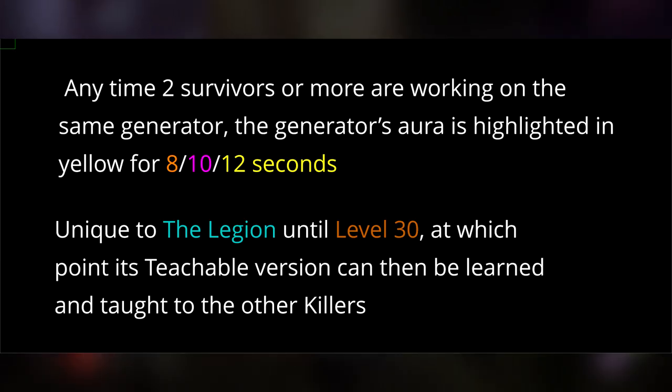First we have Discordance. Anytime two or more survivors are working on the same generator, the generator's aura is highlighted in yellow for 8, 10, or 12 seconds, and it is teachable at level 30.